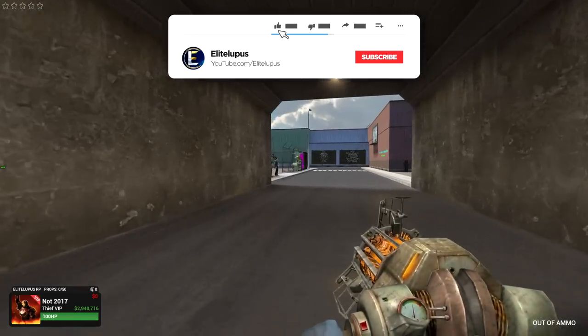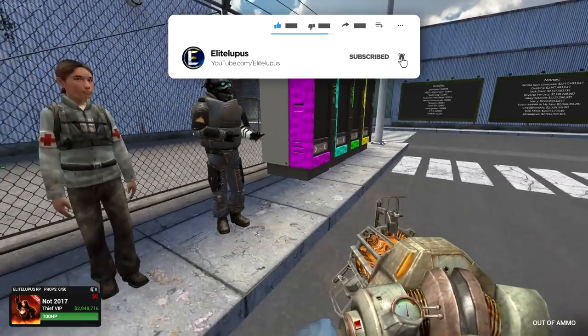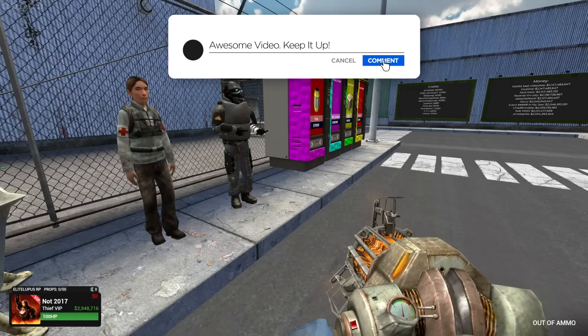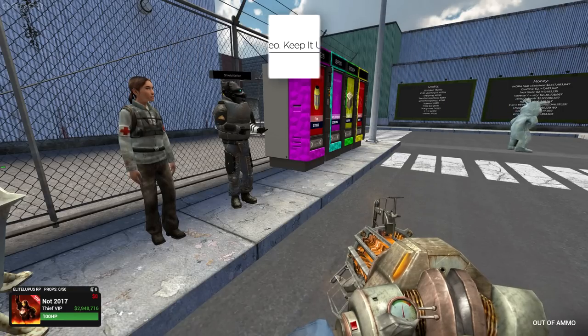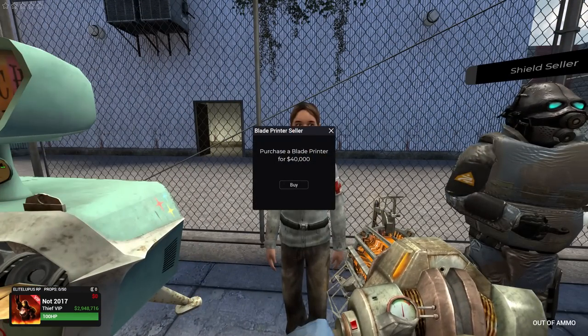We're going to build a base somewhere that's going to be close to these. Look, these are the things that we need over here. By the way, if you want to come join, link in the description below. All you need to do is come on Gmod, go on Dark RP, look up Elite Looper servers and you'll find it. You can come join, it's really really fun.